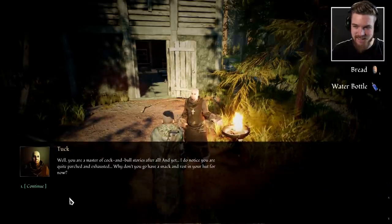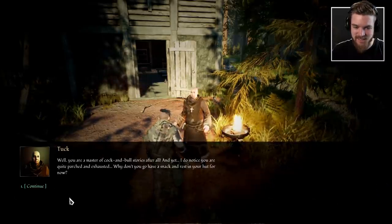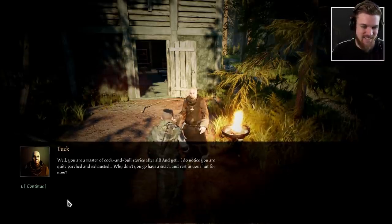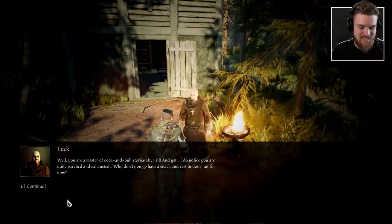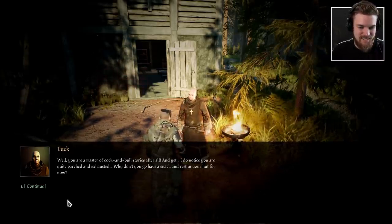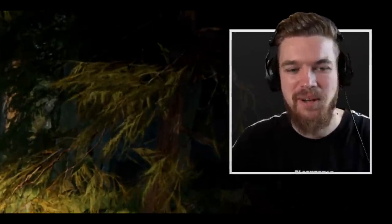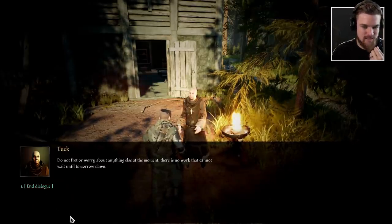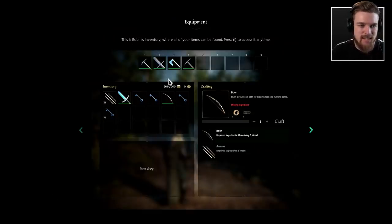Well, you are a master of cock and bull stories after all — and that, by the way, is a British term, probably going to sound quite weird to anyone American watching this. And yet I do notice you are quite parched and exhausted. Why don't you go and have a snack and rest in your hut for now. There is no work that cannot wait until tomorrow dawn. This is Robin's inventory, where all your items can be found — press I to access it.